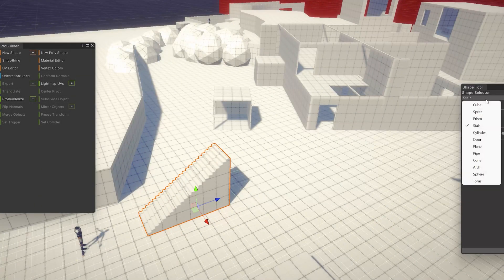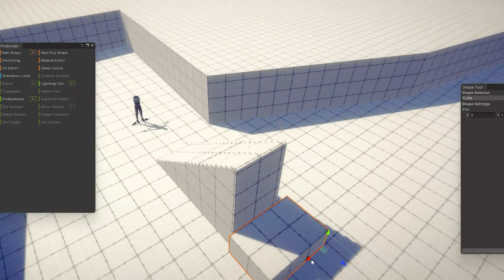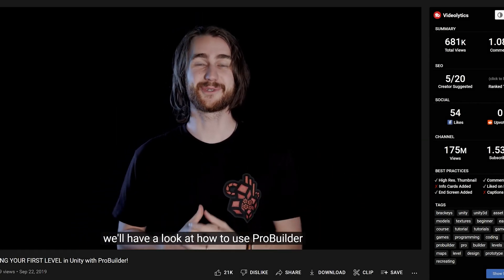ProBuilder is a tool created by Unity to help developers prototype levels quickly. If you want to learn more about how to get started with it, there's a great tutorial on Brackeys' channel — who would have guessed? We miss you Brackles.